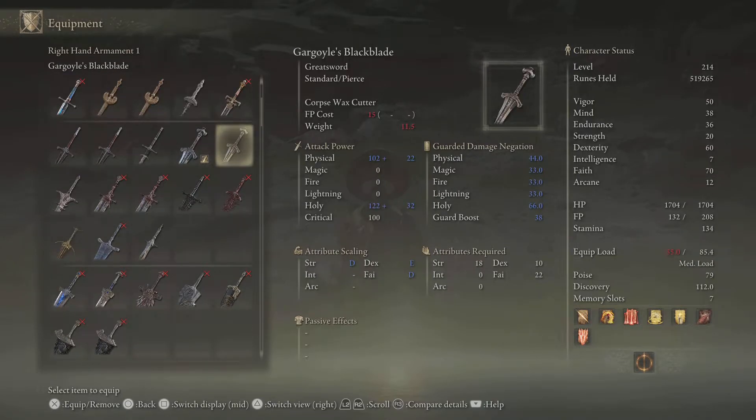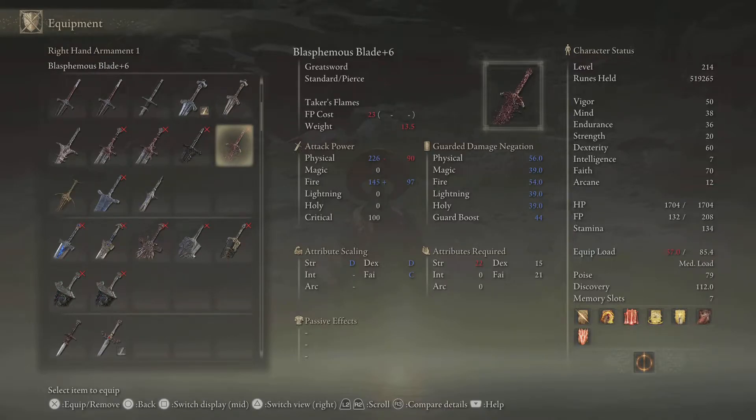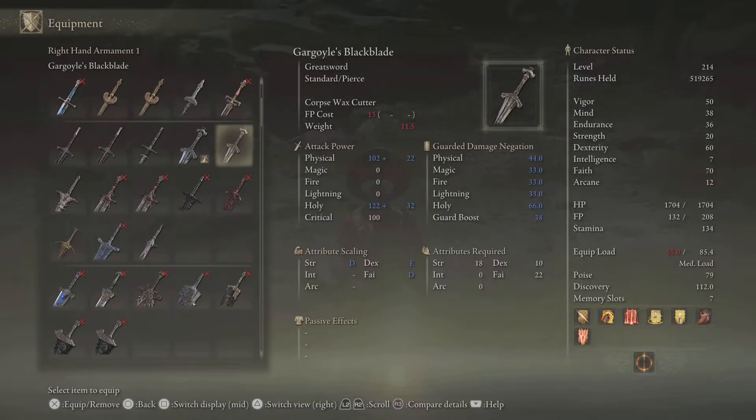Blasphemous Blade and Gargoyle's Black Blade are kind of in the same ballpark, except Gargoyle's Black Blade is more like a baby of Blasphemous Blade and Maliketh's Black Blade. They both have the exact same animation, but Gargoyle's Black Blade has the same damage-over-time effect as Maliketh's Black Blade. So you're getting damage over time with Gargoyle's, but more raw damage with Blasphemous Blade — which is why everybody uses it. This is everybody's go-to for a faith-strength build.